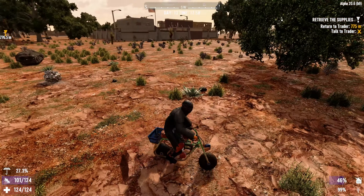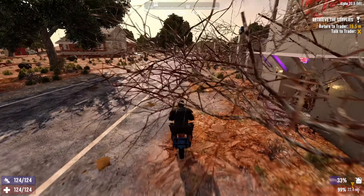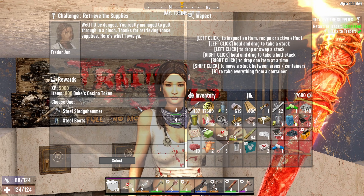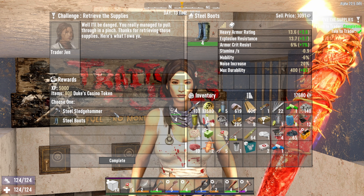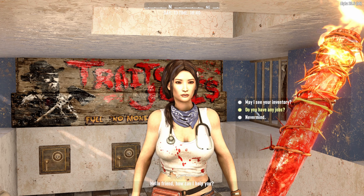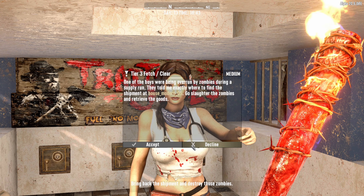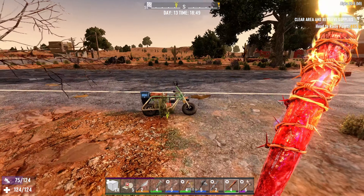We'll pick up another job - I'm not sure if we can do it tomorrow but we'll pick one up anyway. Then we'll go to the base. Let's see what she's got for us this time. Meds, drugs - ooh, steel sledgehammer, that is awesome! Steel but quality two though, hmm. That's 53 - we'll just take that. We'll pick up a fetch and clear job just in case we have time to do one tomorrow.